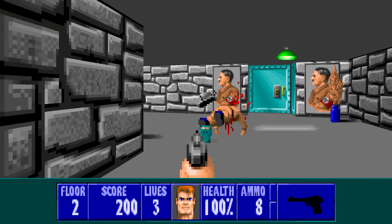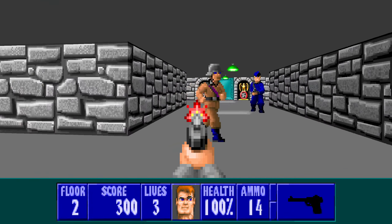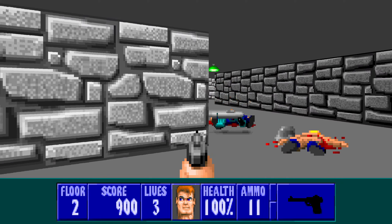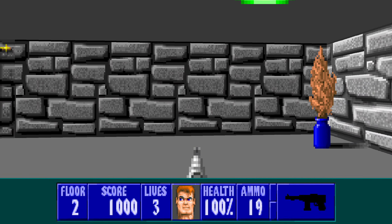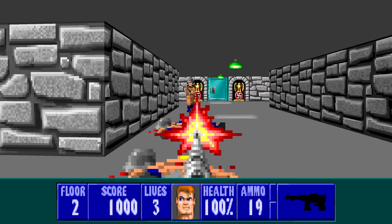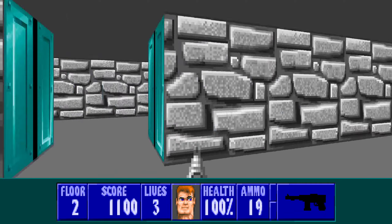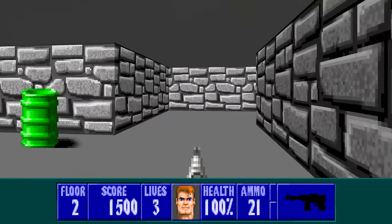Take out these couple of guys and we're going to go back there. Here's our machine gun - it's come to us. All right, so here's our first secret. We're missing the chaingun. I might just wake up those other guys. Don't forget the guys to the right there, otherwise they can come around.